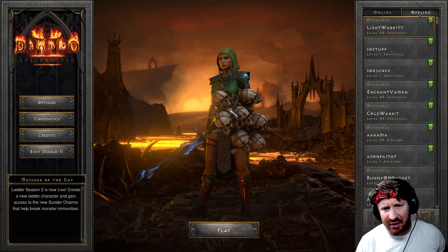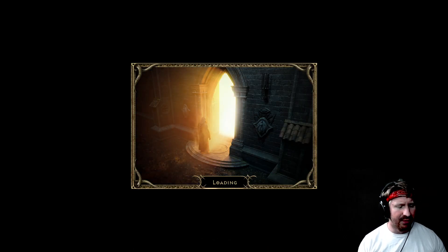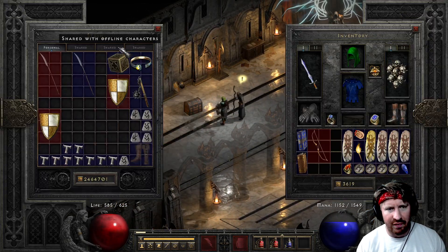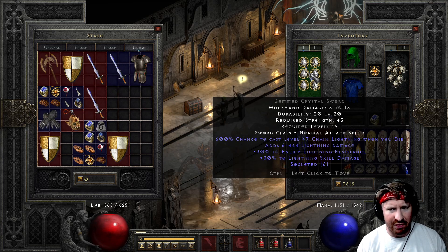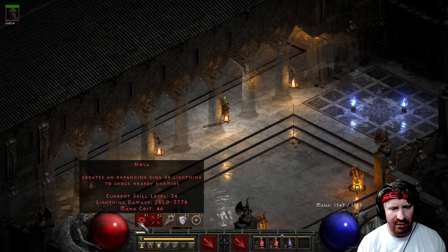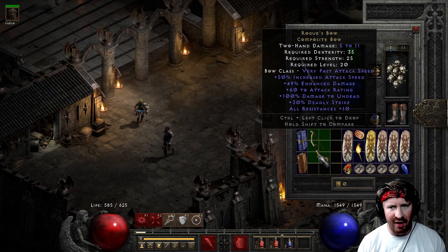Look how cool the Vipermagi looks right here on the character screen — look at the Headhunters Glory shield, looks pretty cool. So I'm going to pop on a six-socketed faceted thing. Look at that — negative 30 to enemy lightning res, so five less than what the Crescent Moon offers. But in addition it gains plus 30 to lightning skill damage. So here's where I was at: 3778, and now I'm at 4000. But I'm piercing five percent less.